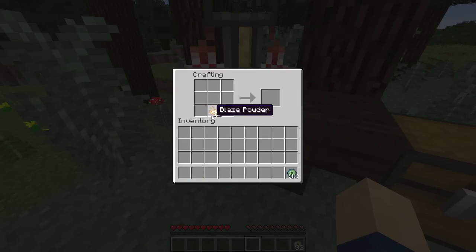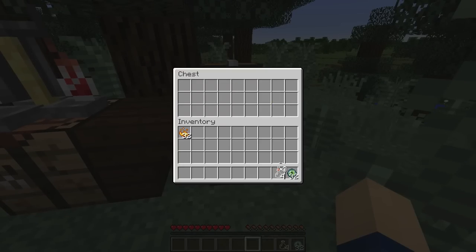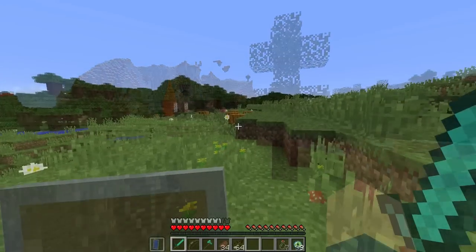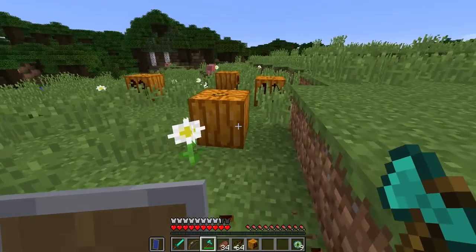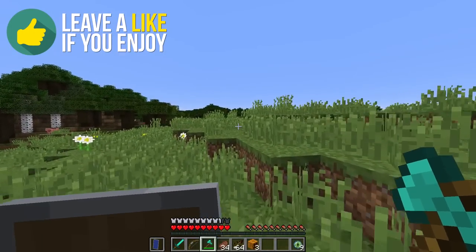So go forth and craft some Eyes of Ender, because we need to find an end portal. Bring some empty glass bottles as well, and if you happen to come across some pumpkins on your way, definitely take them with you, as they will protect you from unwanted attention by Endermen.